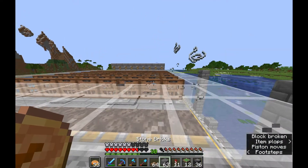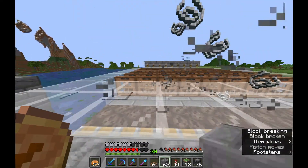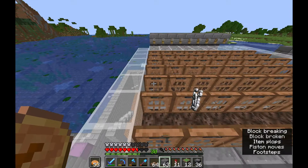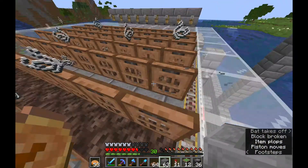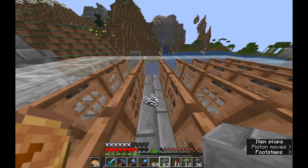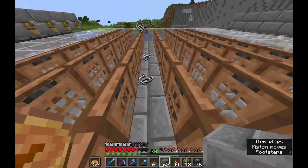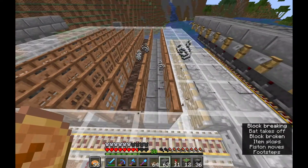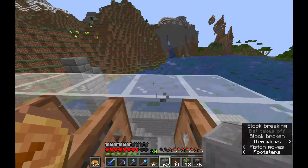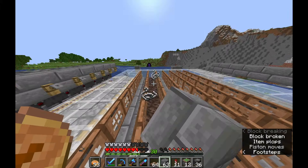As you guys know, entity cramming — if there's more than 24 entities in a single spot, mobs and even players will take damage. Essentially, you can put 24 minecarts on a single rail, and that's 24 entities. So if a witch or another mob fell into that, they'll actually die. We're going to use that process to kill the witches, and yeah, it should be pretty awesome.